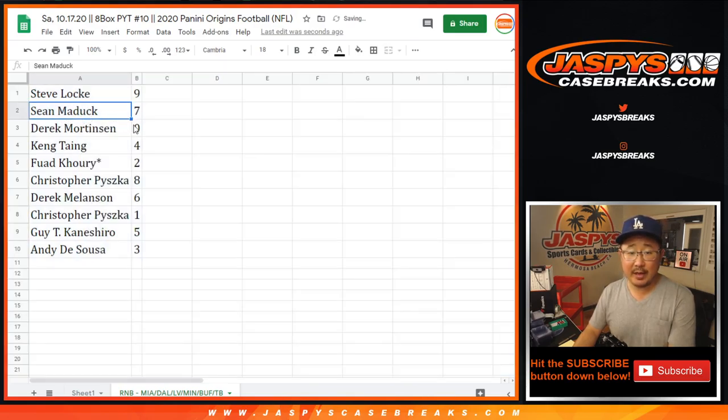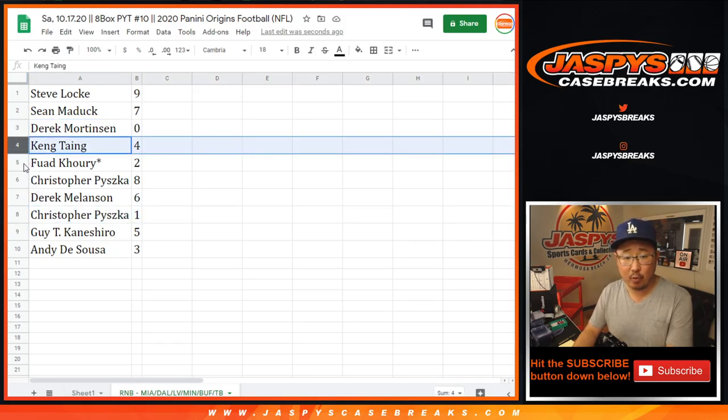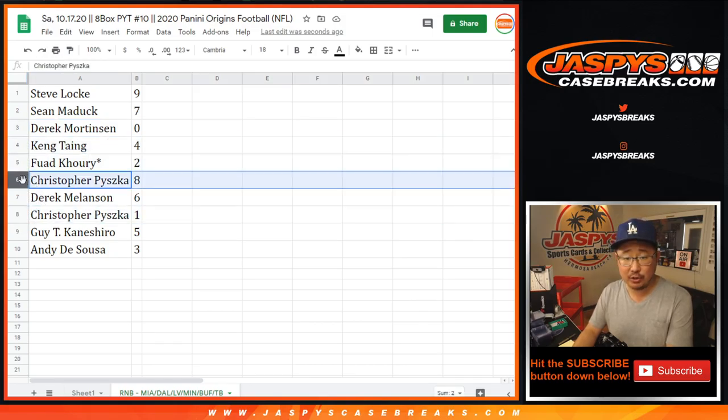All right — Steve Locke with nine, Sean with seven, Derek with zero. So Derek, you'll get any and all redemptions for the following teams down there in that bottom tab, including one-of-one redemptions. Chris, you'll still get live one-of-ones. Kang with four, Fouad with two, Chris with eight, Derek with six, Skye with five, and Andy with three.